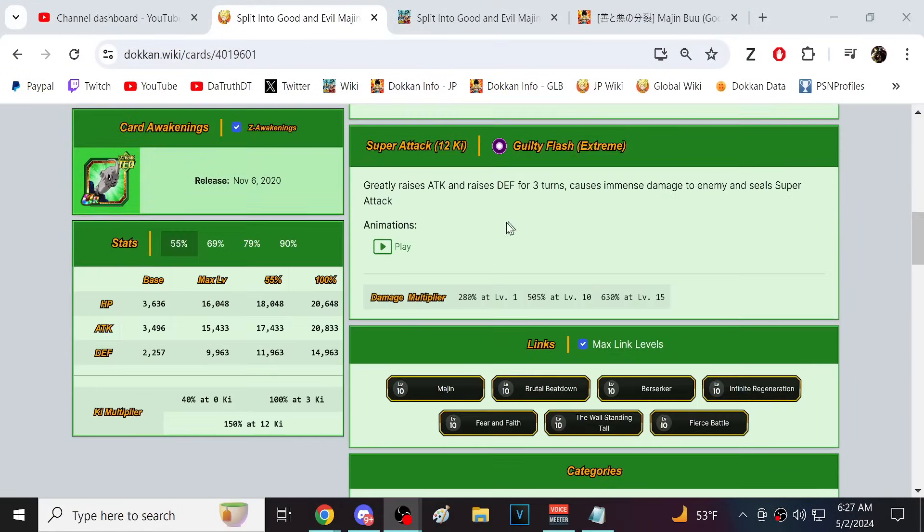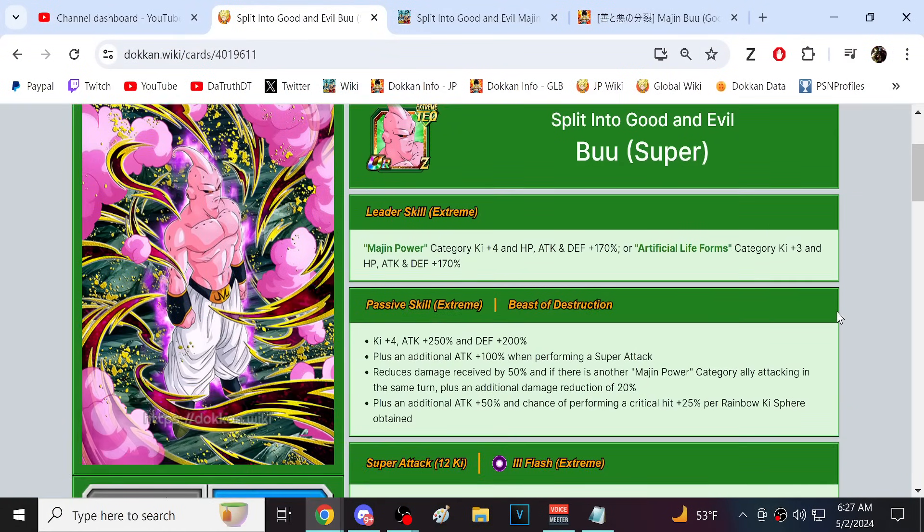Now we're up to Super Boo, and I do feel like they've gone in a different direction here. Super Boo's passive — Beast of Destruction: ki +4, 250% attack and 200% defense, 100% attack on super attack, 50% damage reduction at start of turn, and if another Majin Power ally in the same turn another 20% damage reduction. Then 50% attack and a 25% chance to crit per rainbow key sphere — four rainbow key spheres gives a 100% chance to crit.